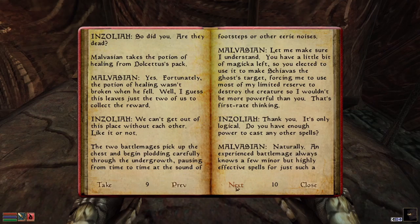Malvasian takes the potion of healing from Dulcetus. Fortunately the potion wasn't broken when he fell. 'Well, I guess this leaves just the two of us to collect the reward.' 'We can't get out of this place without each other, like it or not.'